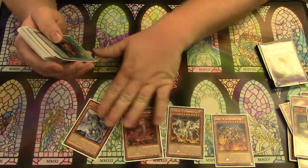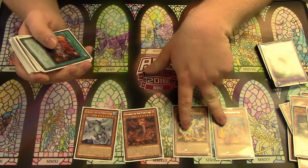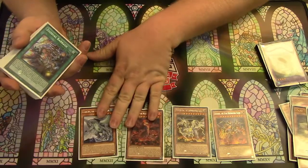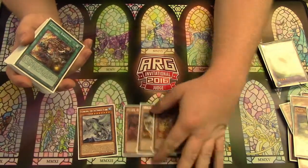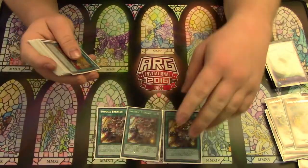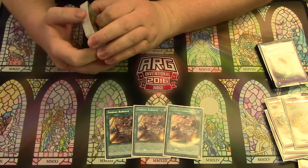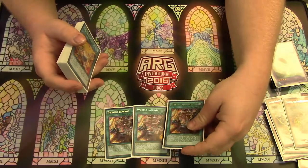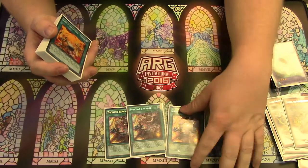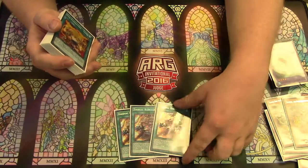4 Kaijus — you want to play the two 3300 beat sticks just to have them, cause they're part of your OTK combo. And then the Gameciel because it's low attack. That's it for monsters. For spells — three $100 cards. What this card does is you can target any face-up card you control and destroy it, so it can destroy itself. It's not limited to that, and it special summons a Zoodiac from your deck.